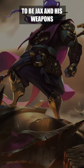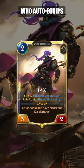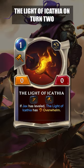Preferably, you want this to be Jax and his weapon, so you can go Weapon Master's Apprentice on turn 1 and Jax, who auto-equips the Light of Akathia, on turn 2.